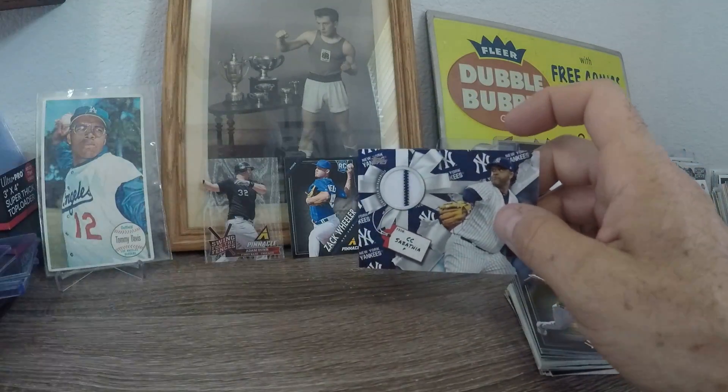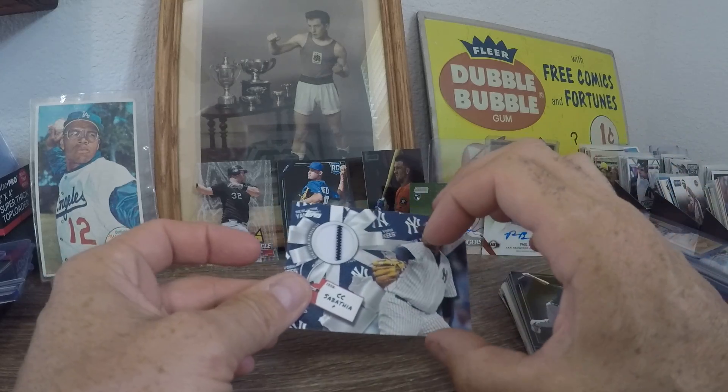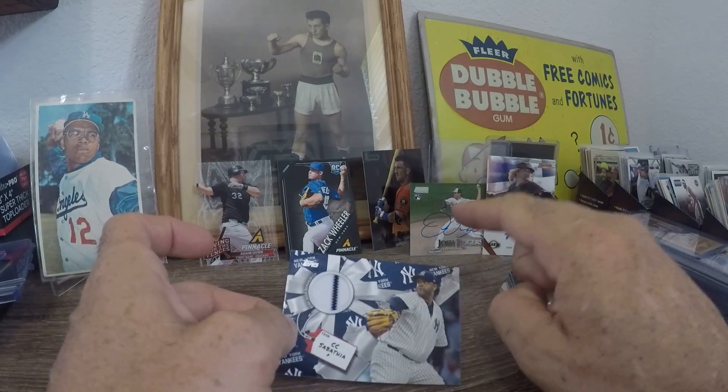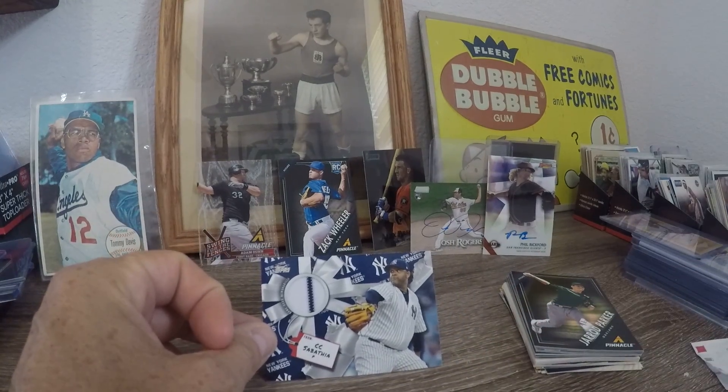I would say that's not a bad box right there. We got three autos, a Wheeler rookie acetate, and a black Bregman. All right, thanks a lot guys — please like, comment, subscribe. I'll catch you on the next one.